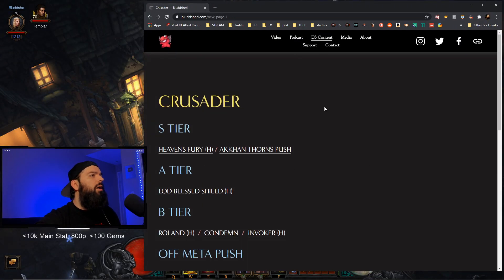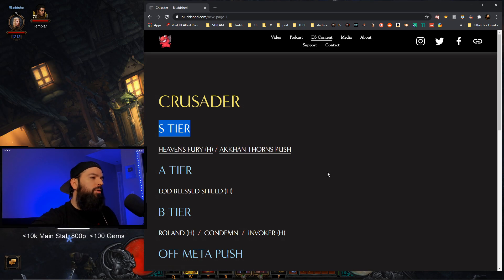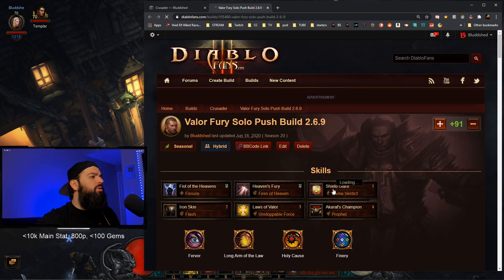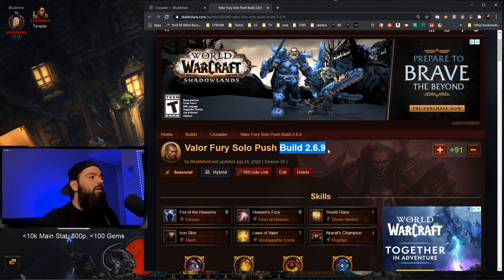You can find this build and hundreds of other builds on my website, bloodshed.com — links in the description. In the S-tier section I have Heaven's Fury and Akkhan Thorns, both of which I'll add video links to once produced. Always check back for the latest and greatest. I need to update it for patch 2.6.10 — I finally decided to stick with the Endless Walk set over Ivory Tower or Norvald's set, as it's really easy to play and powerful. It just doubles down on what the set does well.